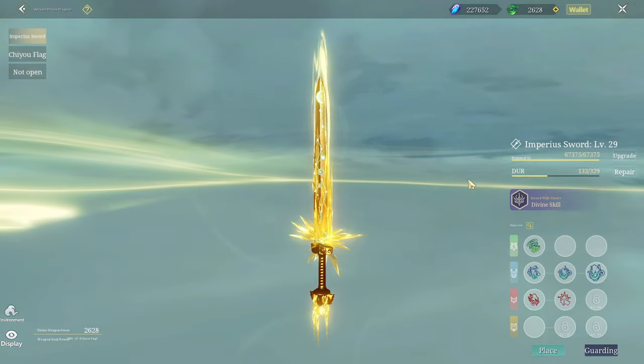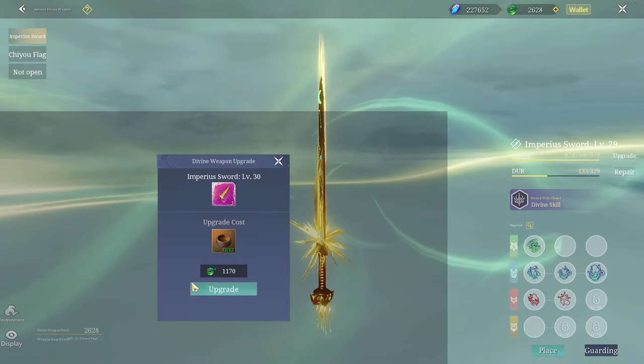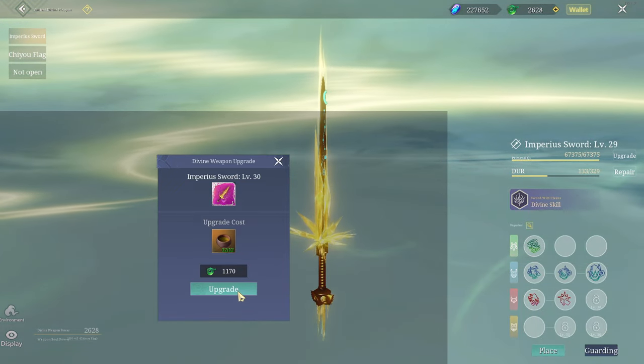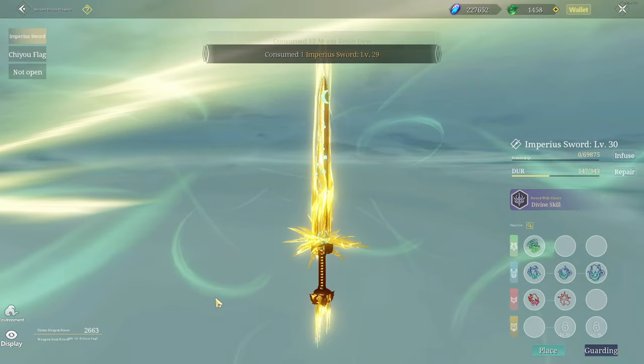Devon weapons - hold on - I'm gonna upgrade. Yep, do it! And it cost 1170 sage - let's do it. Bam! What did it do?